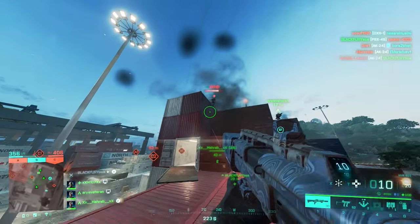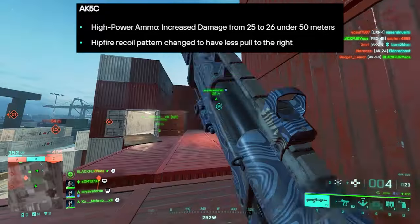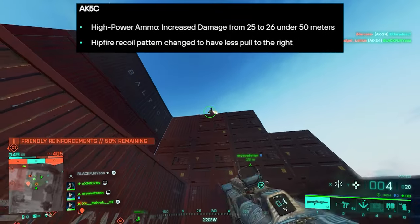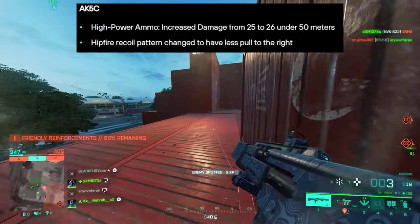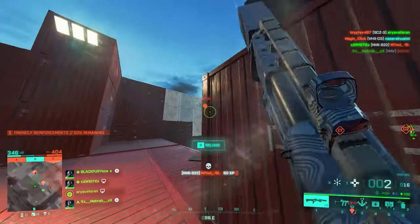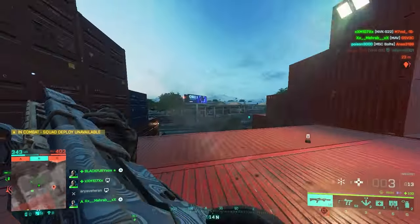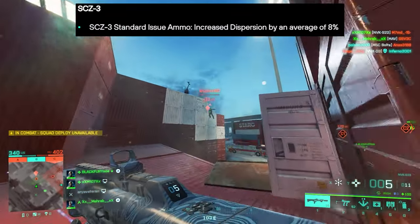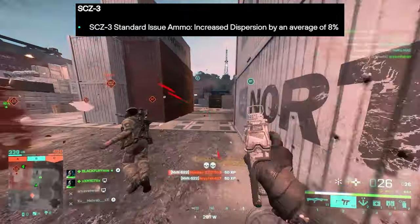Starting with the AK5C: high power ammo will have increased damage from 25 to 26 under 50 meters, and the hip fire recoil pattern has been changed to have less pull to the right. I was kind of thinking the hip fire was somehow odd on the AK5C — it appears it had some pull to the right that is now going to be fixed.